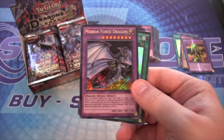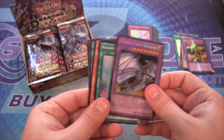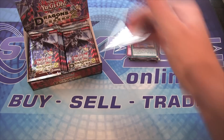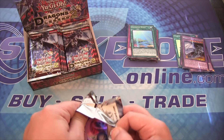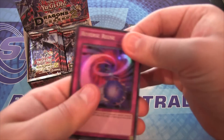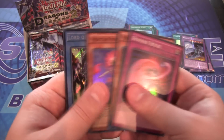Mirror Force Dragon — now that's one of the better cards to get from this set. That's awesome, actually. Got one of those from my eight-pack opening as well, so that gives me two of them. I still want to try to build something around the Legendary Dragons, so I got to get all of them I can. I still need a couple more of Critias, and I don't even have any of Hermos yet, so maybe that will change. I plan to buy a lot of these packs, so we'll eventually get what we need.